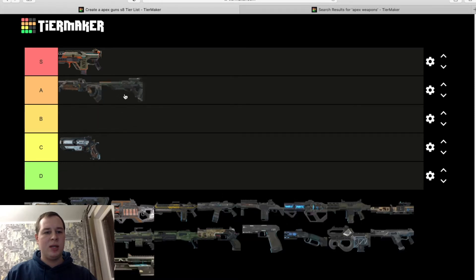Triple Take — A tier. Good sniper. Some people call it a shotgun — it's actually a better shotgun than most shotguns in this game. It has an integrated choke that can be switched off or on depending on your preference. Good sniper overall that deals good damage.